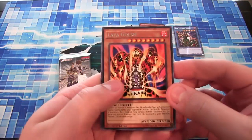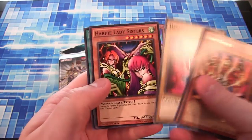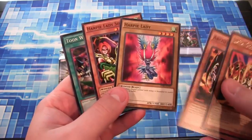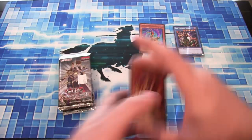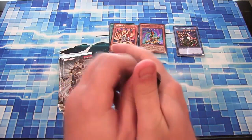Lava Golem as a rare. Archfiend of Guilfur, Harpy Lady — I'm glad they went with the original look. And Harpy Lady Sisters and Toon World. I know that's the original one, and I'm glad they didn't go with the numbered versions. I kind of like the original one that Mai actually used, because I don't think she ever used a one, two, or three.